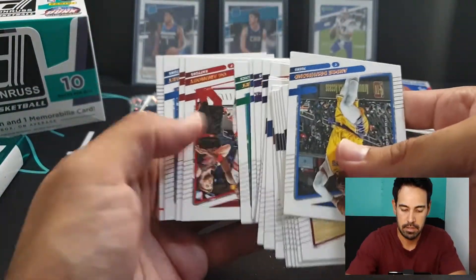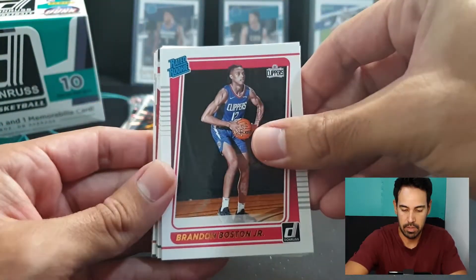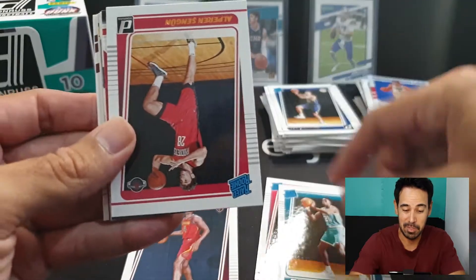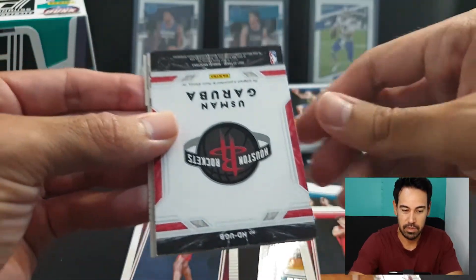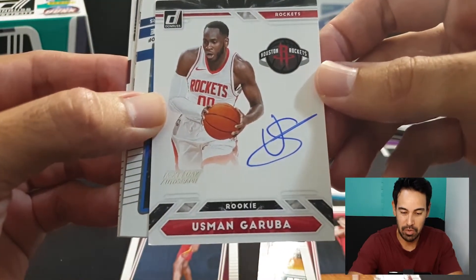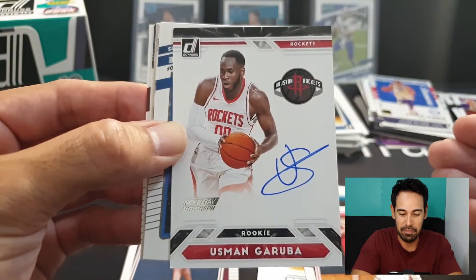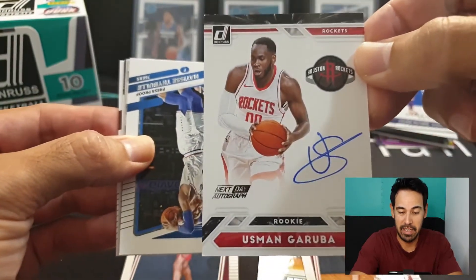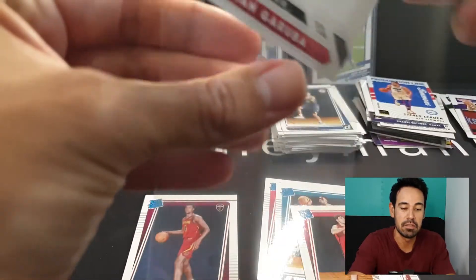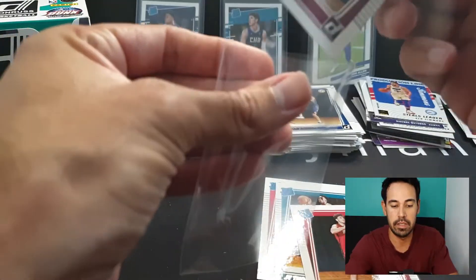Let's smash through the base and get to our rated rookies. Brandon Boston Jr, Evan Mobley - great hit there - Burns, Highland - stellar name, love it - JT Thor - killer name as well - and Sengun. I was wrong - this is going to be our auto, and it is the next day on-card auto of Usman Garuba. Pretty good - not the rookie you were banking on hitting, but at least it's a next day autograph on card. I don't know much about him to be honest, but it's a pretty decent auto. I'm going to get Mobley sleeved up because he is in red-hot form - really good chance of getting Rookie of the Year.